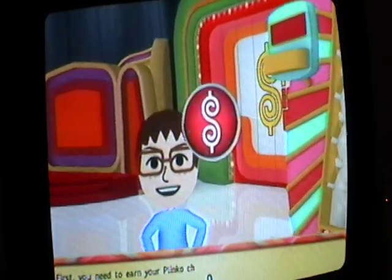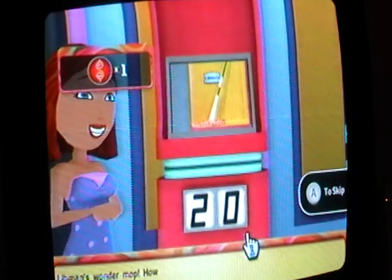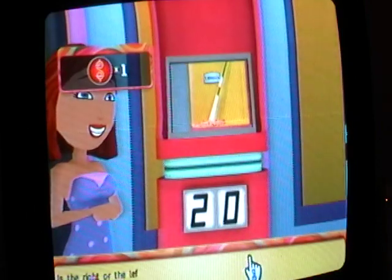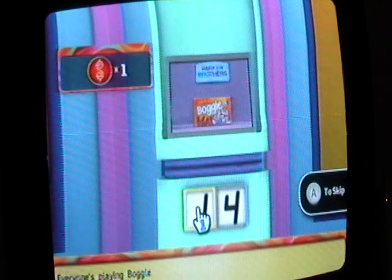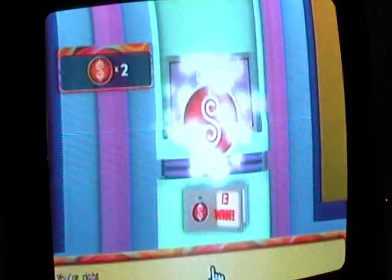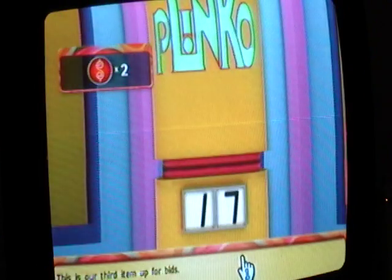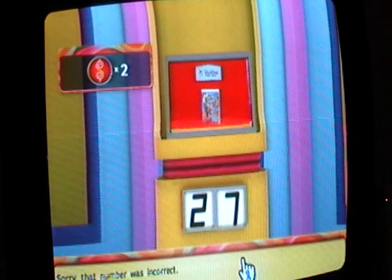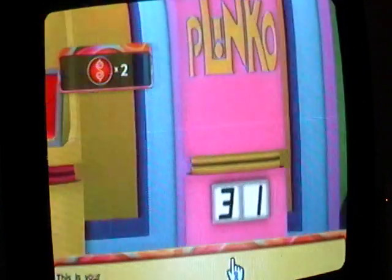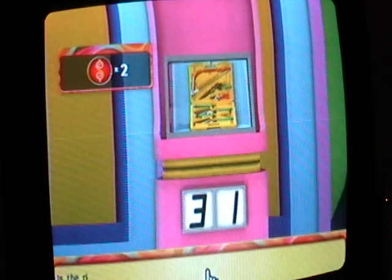First, you need to earn your Plinko chips. First item — I'm going to say the two. No, it's the zero. Shoot. Definitely the one — we got a chip! Third item is Disney's Hercules — one. No, it was the two. This is your last chance: a piece of garden tool set. Let's go to the three. You're right!